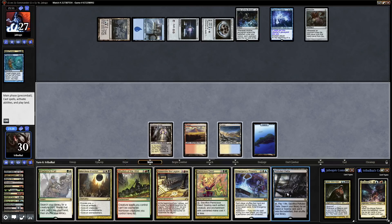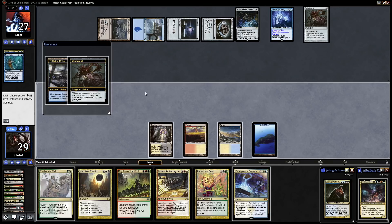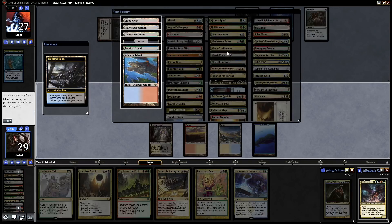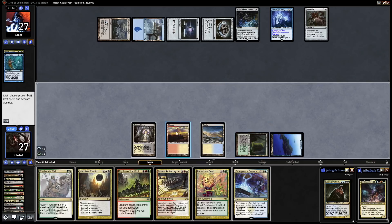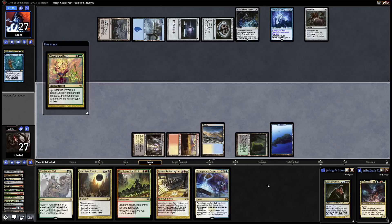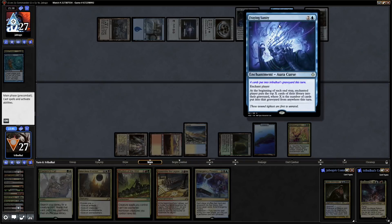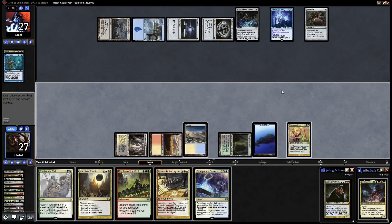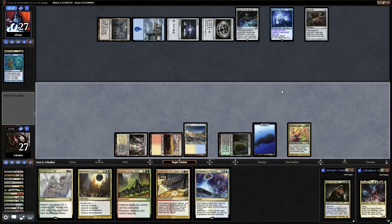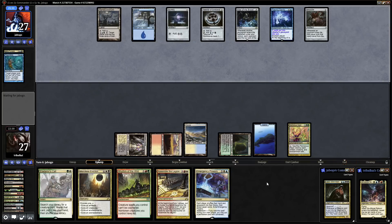That fetch will hopefully get us into a Bayou or a Tropical Island — I can't remember what's been milled now. We've got double blue, so since the Bayou is gone we'll go for Overgrown Tomb. And then it is Pernicious Deed. We could crack that now if we wanted to, but I think I'd quite like to get rid of the Fraying Sanity as well. Let's just see what our opponent does before we decide to crack the Pernicious Deed. Only 42 cards left in the library now.